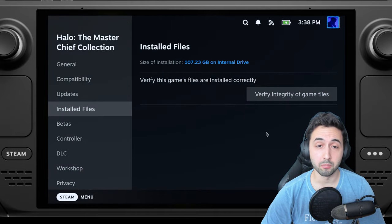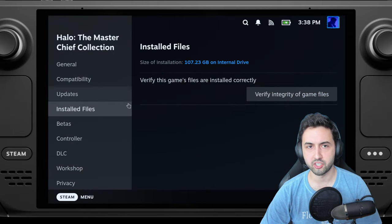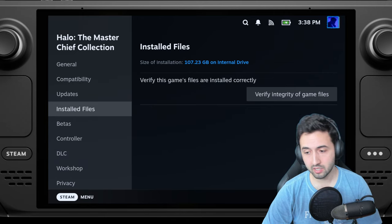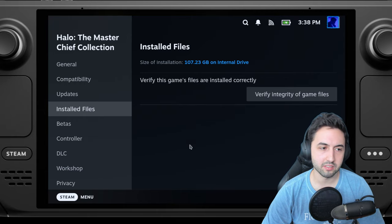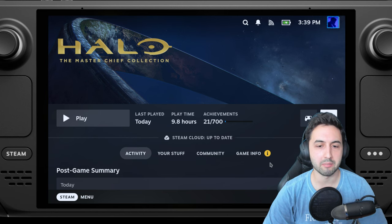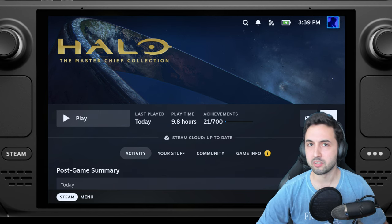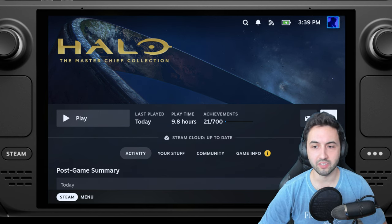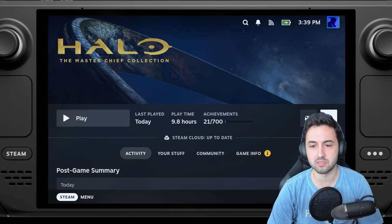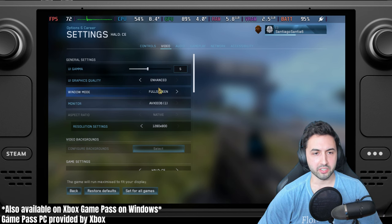The first thing I need to mention is that the Master Chief Collection with almost everything installed is 107 gigabytes, so you'll need a lot of space. Halo Infinite is about 60 gigabytes. If you want to play everything together — MCC plus Halo Infinite — that's around 170 gigabytes in total, so keep that in mind.